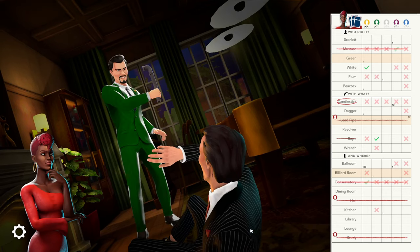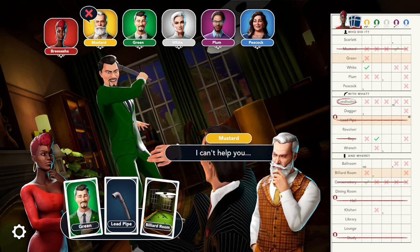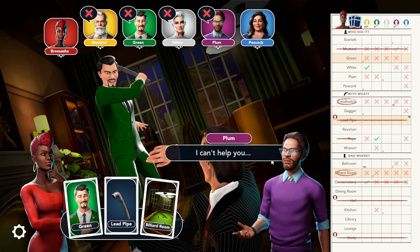You know that you have a great round going when there are X's from all the players, meaning they do not have any of the cards that I've suggested. And now I know for sure that it's Green with the candlestick in the billiard room.